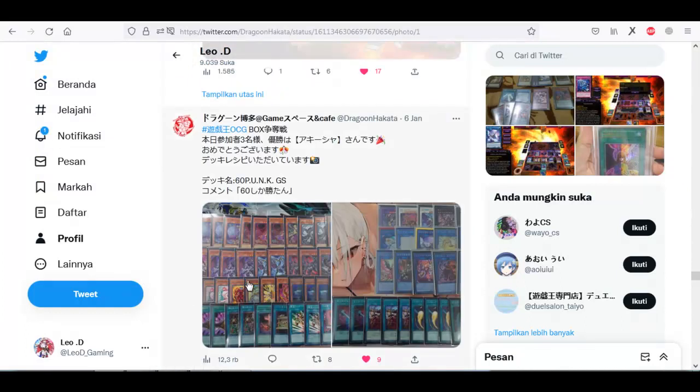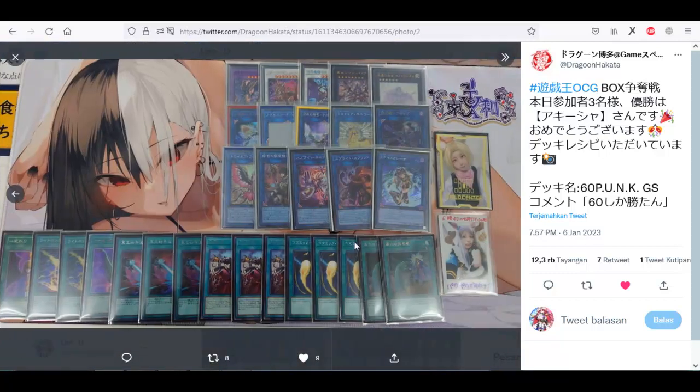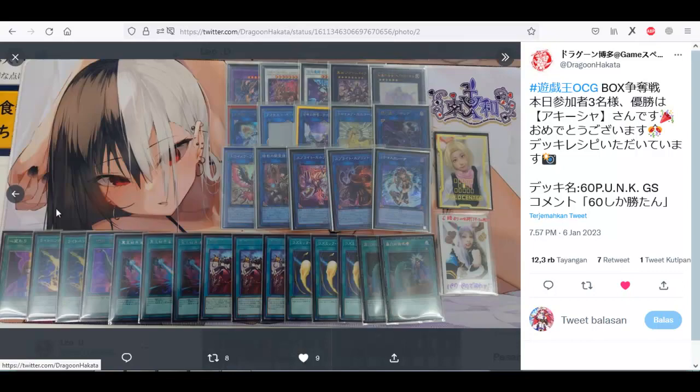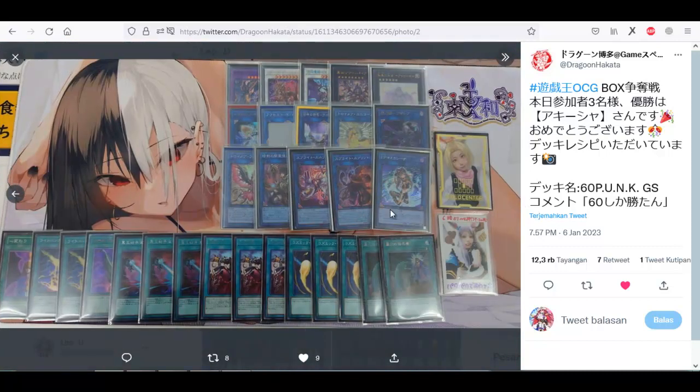Next, I think this is a 60-card list with Punk, Bestial, Nimble Engine, Snow, and Mini Tundra. This engine is really strong against 60-card decks because you can search Crash with it. This player doesn't play a side deck, so I think it's targeted for an open and card-beat matchup.